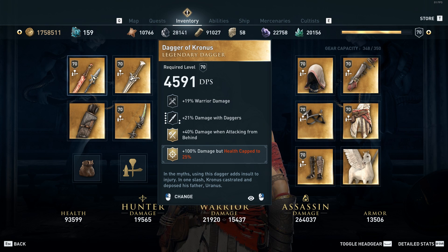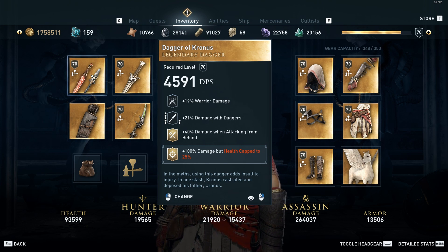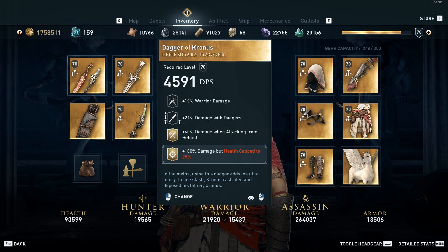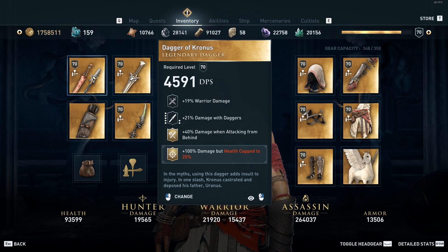The reason I use this primary weapon is I like the damage when attacking from behind, and then I engrave it with 100% assassin damage but health capped to 25%. I don't want to get into hand-to-hand combat, but if I do with this item I get a lot of assassin damage and a bit of warrior damage so that I'm able to fend off enemies that I'm not quite able to instantly assassinate.